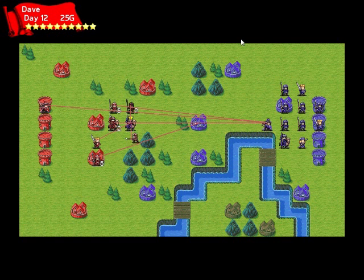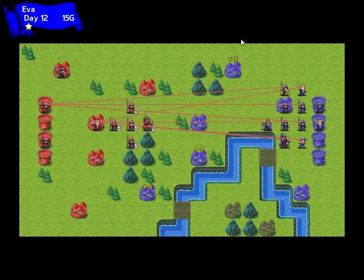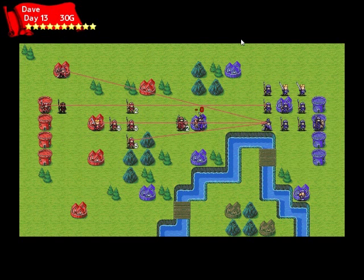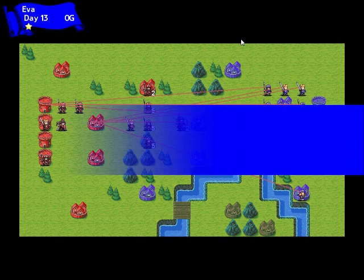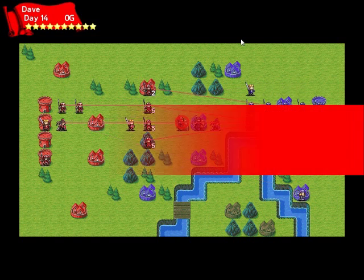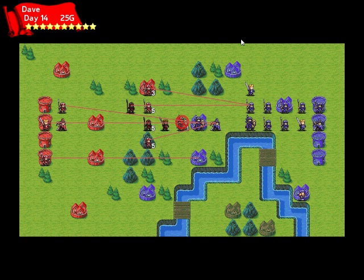Eva seems like she will win because she's a lot more defensive than usual. I've noticed again that no one's paying attention to the two bottom houses, and Eva's cluttering up again. The units are still a little bit too sticky. Eva actually ends up winning despite the advantage the red player has on this map, which is one reason I didn't change the map after all.